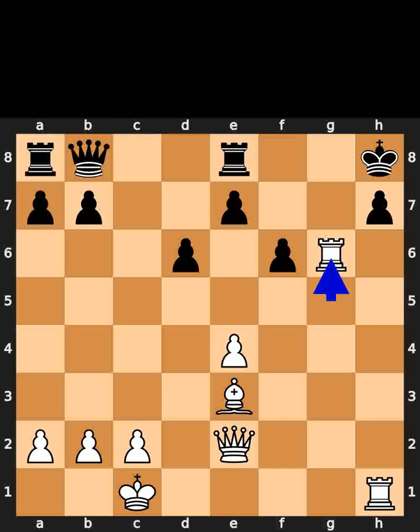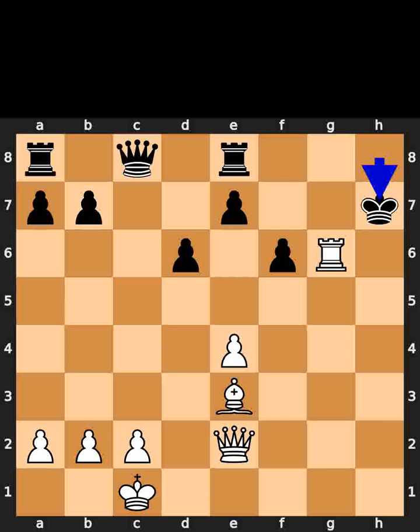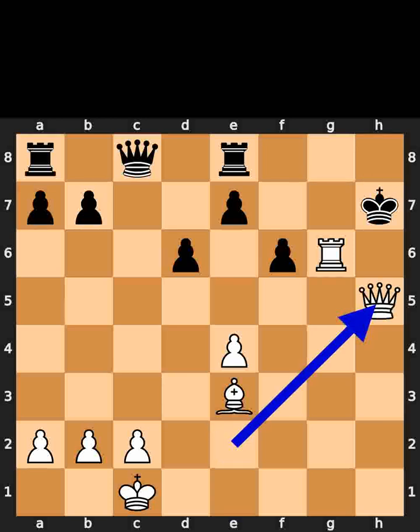White takes the pawn on g6 using the rook. Black plays queen to c8. White takes the pawn on h7 using the rook, with check. Black takes the rook on h7 using the king. White plays queen to h5, checkmate.